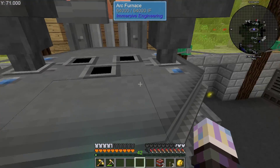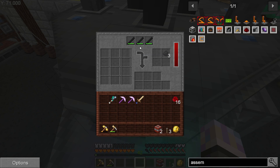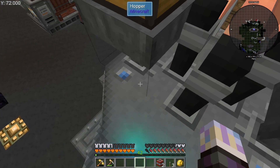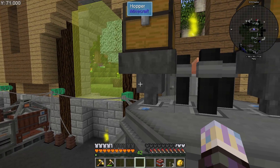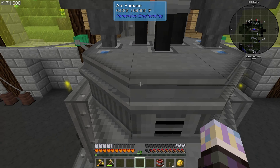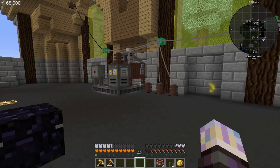Up here, I just wanted to show this really quick too — if you want to automate this arc furnace for any reason, to be able to pump items into them, there's actually a blue spot here and a blue spot there. One is for this side, this side is for the additives, so you can automate it the way you want. Yeah, that is kind of how that works.